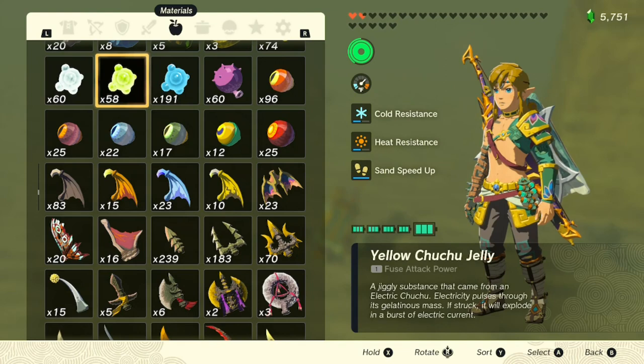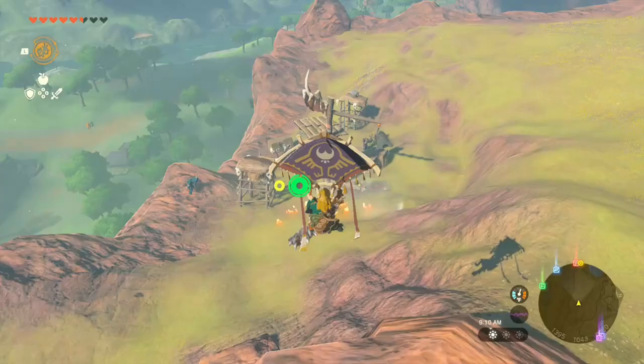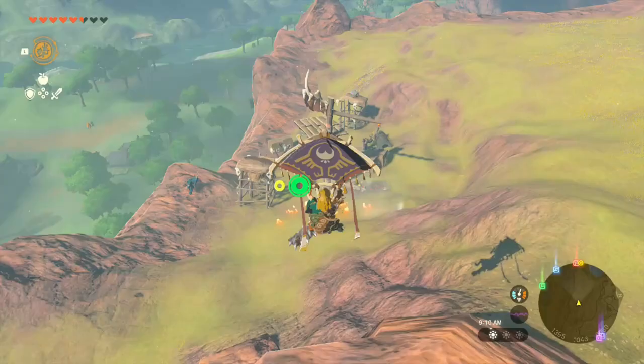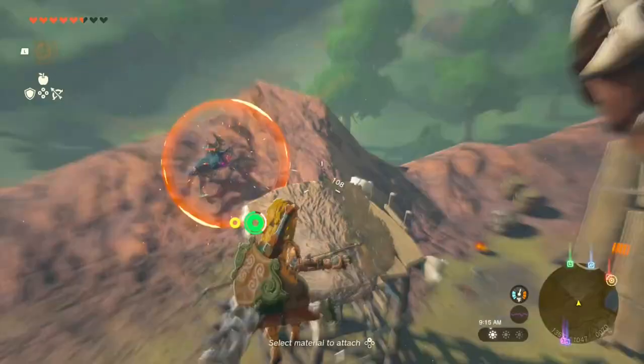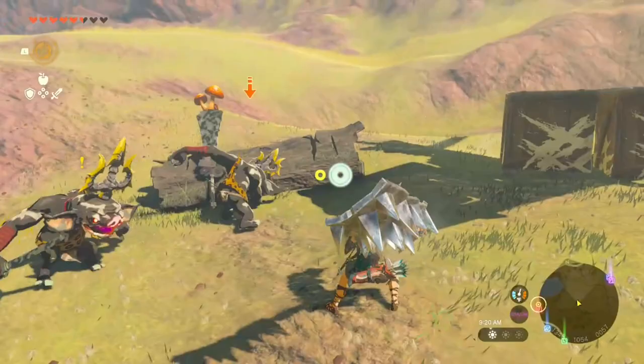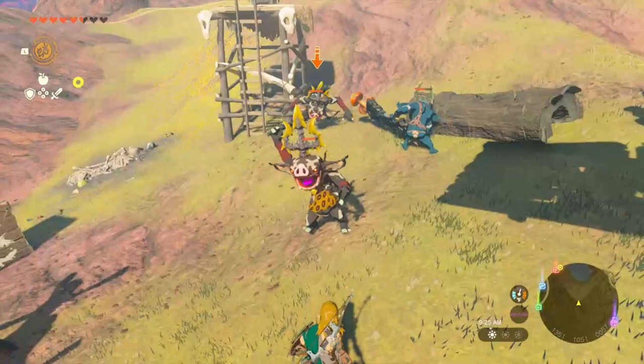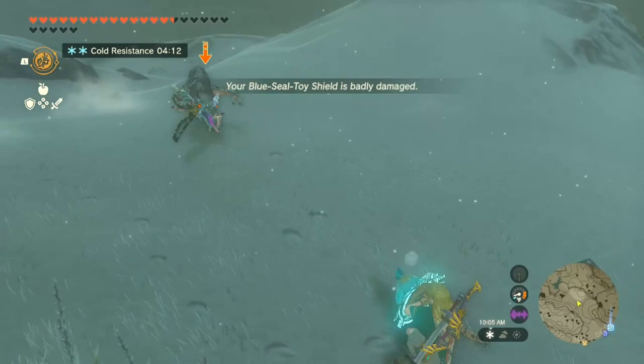Something you'll learn fairly early on is that it's almost always worth fusing monster parts to your weapons. I started out with a hoarder mentality and would typically fuse other weapons and Zonai parts to my weapons, but the damage was sorely lacking. Blue and black enemy drops will soon become common for you, so don't hesitate to make a powerful weapon or two with those. Also, just view it as a profitable exchange — you're trading in one monster part to eliminate a camp of three monsters, and odds are you'll get more of the same monster part in return.